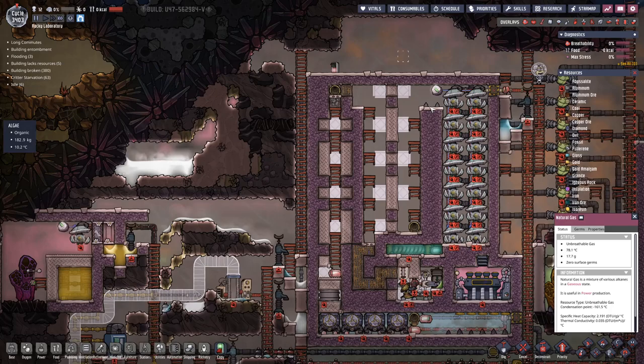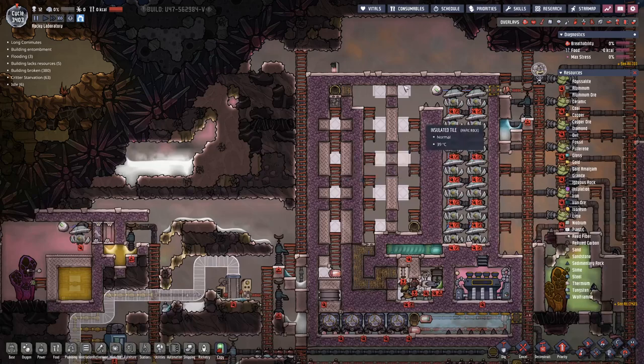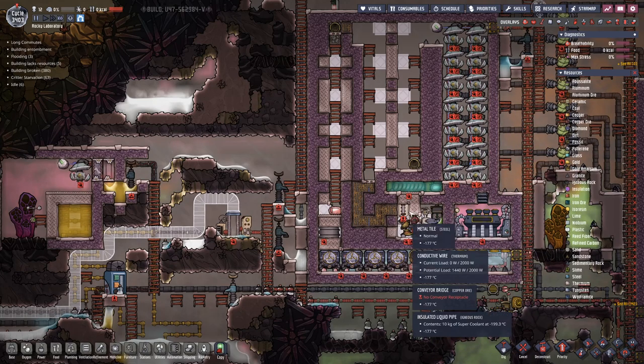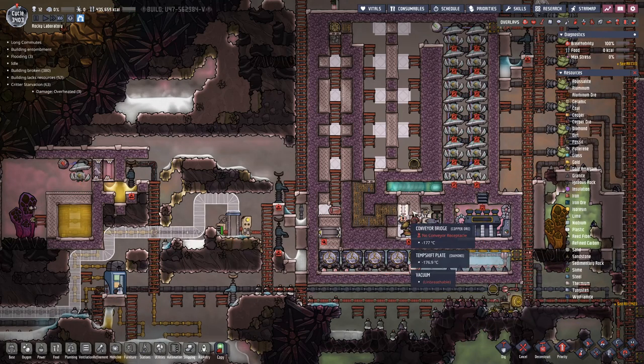Hello everyone, my name is Otis here and welcome back to Oxygen Not Included. Right now we are paused because we have crude oil sitting in the pipe ready to be released. We will soon find out if this contraption — this crude oil boiler that converts it to sour gas and eventually to natural gas — actually works. The design is by CG Fungus; I will link his video in the description.